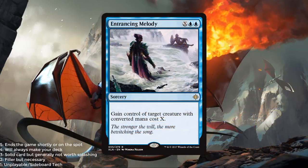Entrancing Melody — 2 blue and X. Sorcery, gain control of target creature with converted mana cost X. I actually think this is on par with a bomb. I'm going to give this a 4 out of 5. The only thing holding it back is that you can't easily splash it, and if you're trying to steal a big dinosaur you're going to need a lot of mana. But generally these type of effects in limited are hard to come by and just very, very powerful. It is a rare so you're not going to see it very frequently, but Entrancing Melody is a great one.